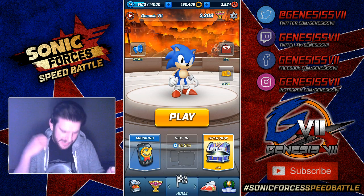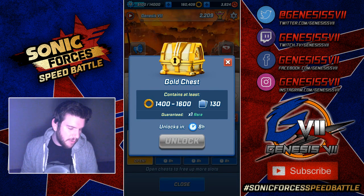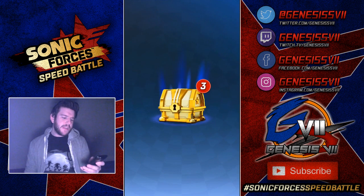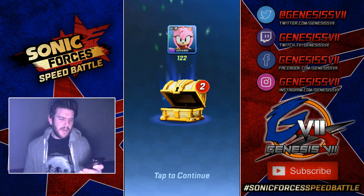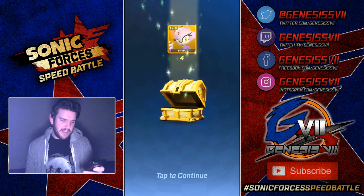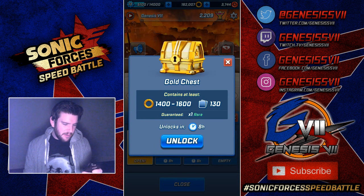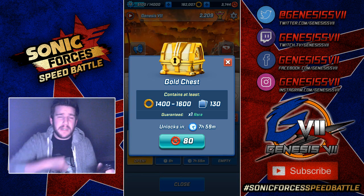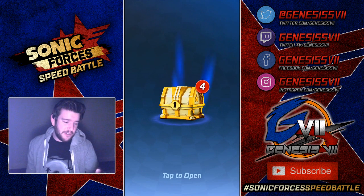Let's open these gold chests and see what we get. Spending those 80 red rings, we get 1,598 rings, 122 Amys, four Creams, and four Blazes. That is not bad — two rares in a gold chest, I will take it. But it's always better when you get a super rare in a gold chest. Let me know in the comments below if you've ever got a super rare in a gold chest, because I know I have — you guys know I have, because you've watched the videos.